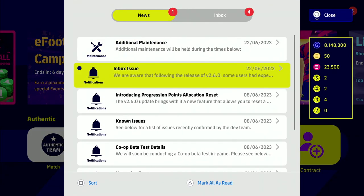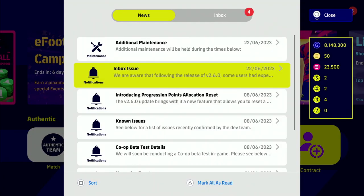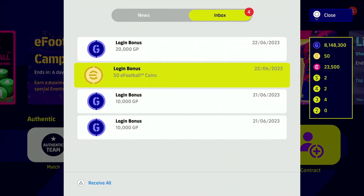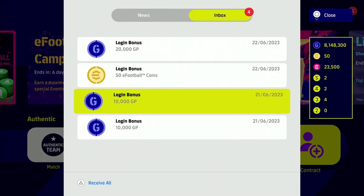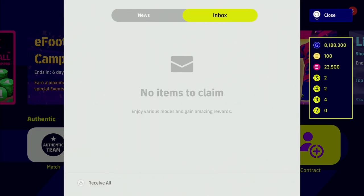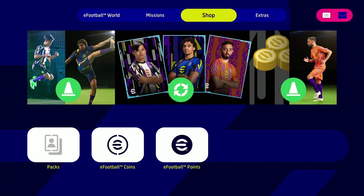In terms of stuff they've added — a couple of small issues they're aware of when attempting to receive items, that should be fixed, and there's 10,000 GP. There was also additional maintenance which is just over. You have a new login campaign as well for the eFootball championship pro.